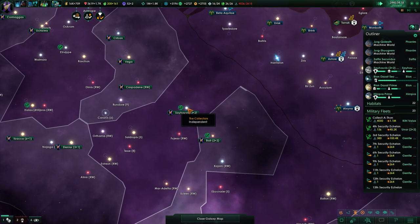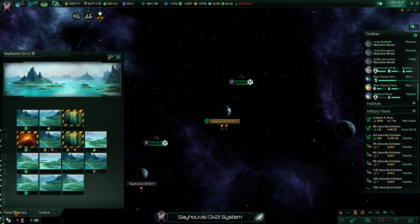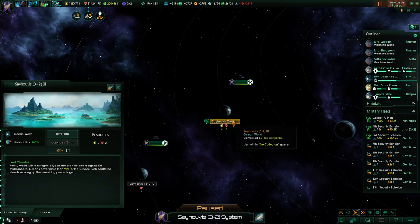There's another planet in the Sehuvis system so why not colonize that one? We're at 50 influence, so let's use Bait for that as always. Put it down here to get the maximum bonus.